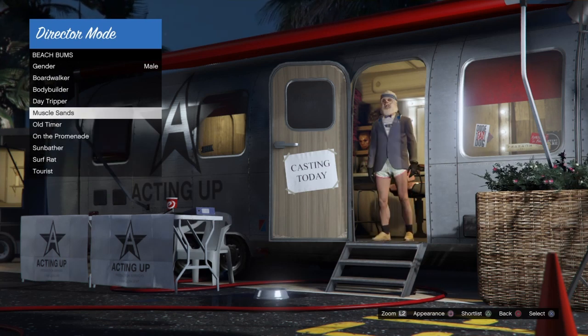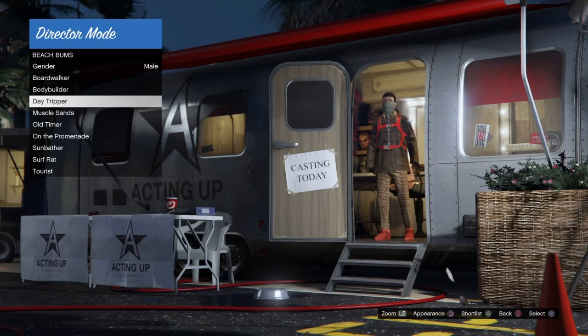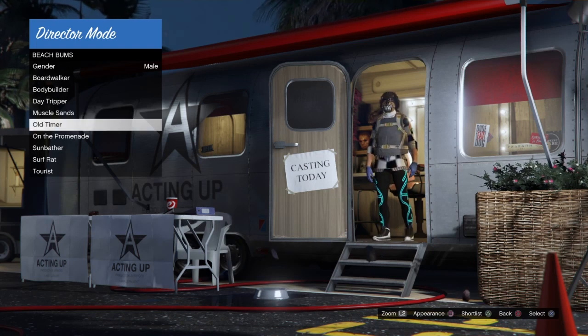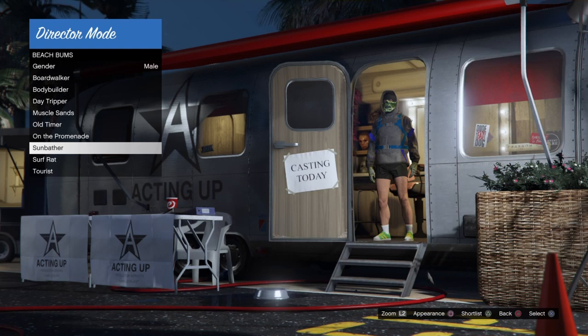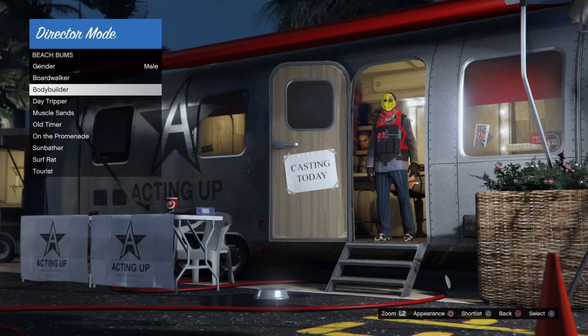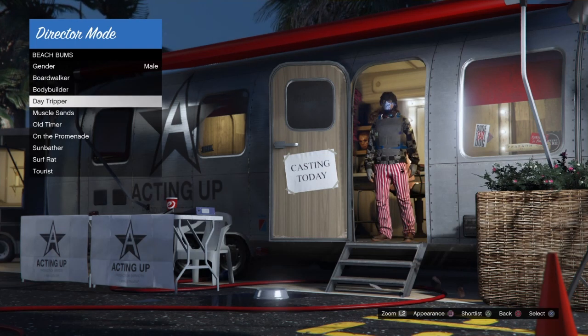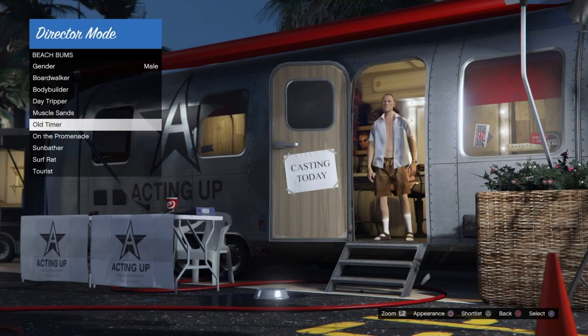We want to go into each one of these categories and press square. Notice how I'm highlighting each one of the categories and pressing square. I usually do this for about at least one minute — with some consistency, but not too fast where you're going to miss something you might actually want. Notice that my outfits will go back to normal characters — I'm going to show you guys how to fix that.